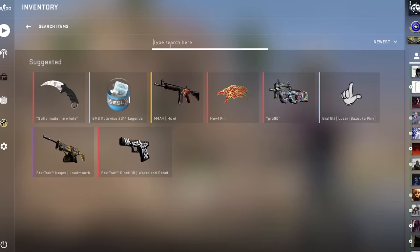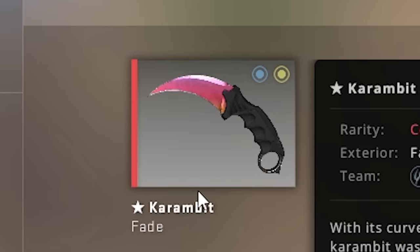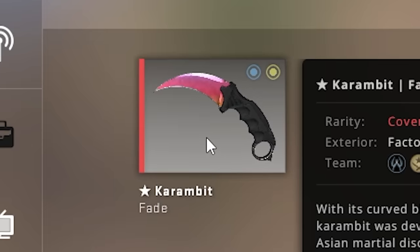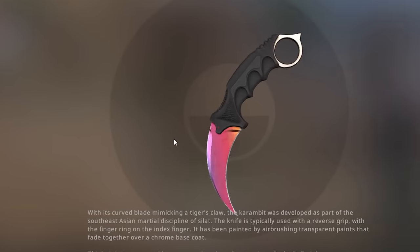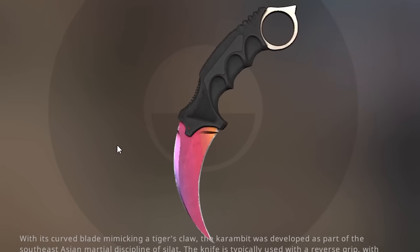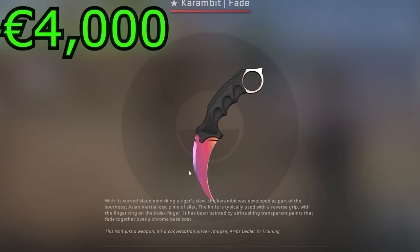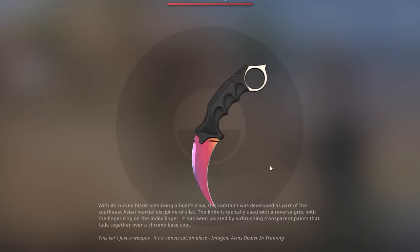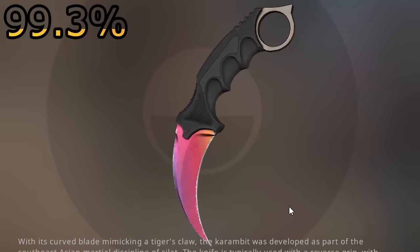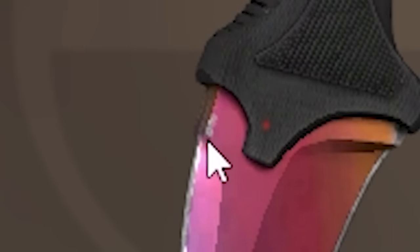Starting off with the knife, I've picked the Karambit Fade with a very good fade. While this isn't really my favorite knife in the world, it definitely fits this loadout because it is very pink, kind of neon looking. This is a quite expensive knife — it's like 4,000 euro now, which is insane. I obviously bought it quite a while ago for quite a bit less. It is a 99.3% fade. As you can see the corner, it's not the best.